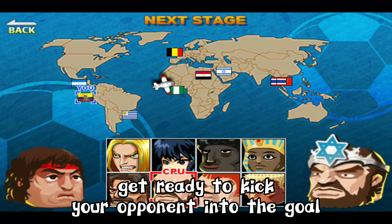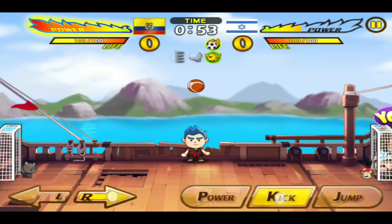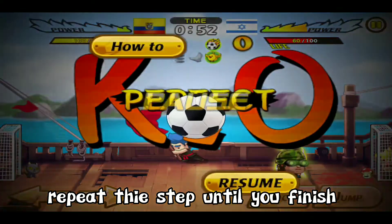Get ready to kick your opponent into the goal and press the power button when your opponent is stuck. Repeat the step until you finish.